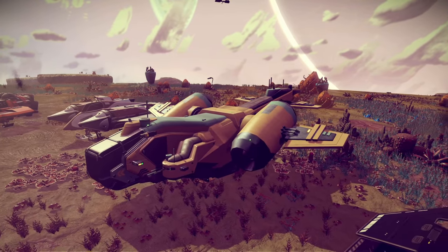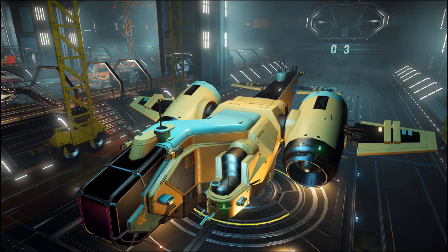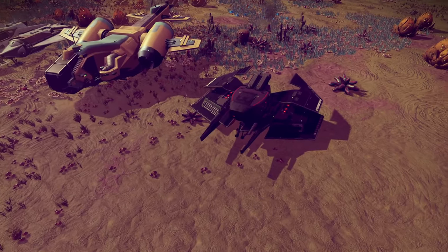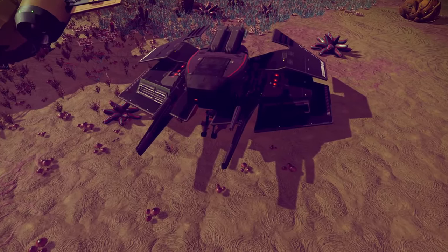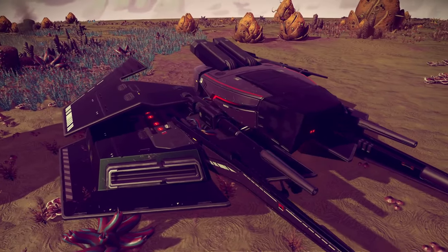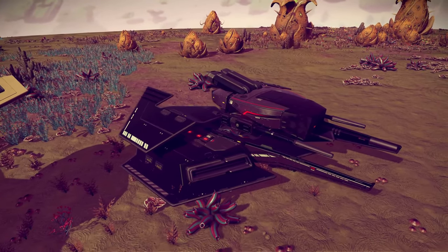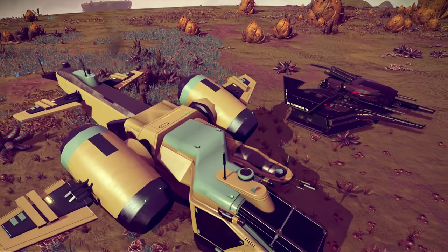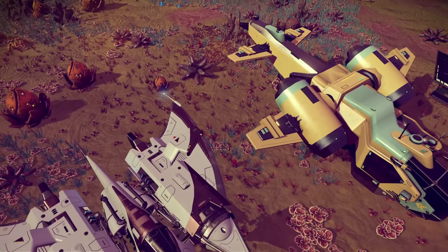There are several different types of ships in No Man's Sky: fighters, solar ships, haulers, explorers, interceptors, and shuttles. Fighters, interceptors, and solar ships are going to be a little bit better for space battles because they have better maneuverability. Haulers and shuttles have a little better shields and more inventory capacity. And the base version of the explorers are a little bit better for warping from system to system.